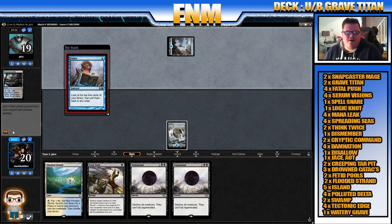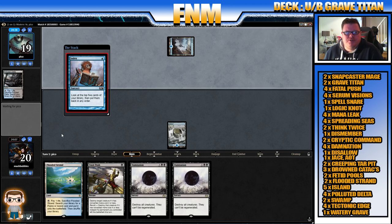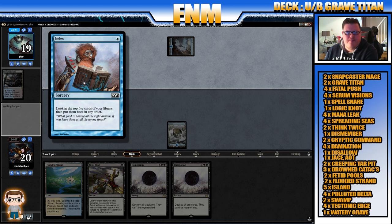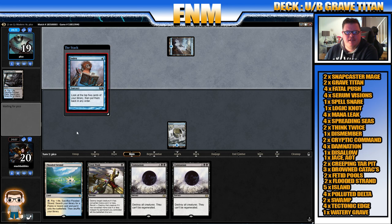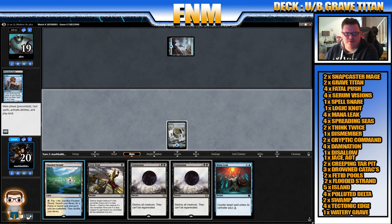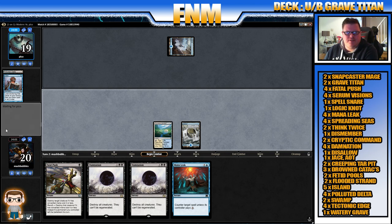If I put them back in any order — Index! I haven't seen that card before. Let's see what our opponent's playing. Index: look at the top five cards of your library, put them back in any order. That's a crazy M13 card. We're going to draw our Mana Leak and play our Flooded Strand. We still have no clue what we're playing against. We'll yield to end of turn — we just know our opponent is on blue at the moment.